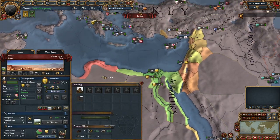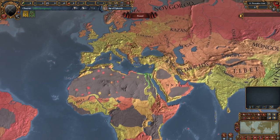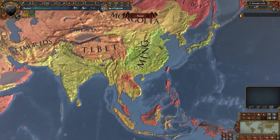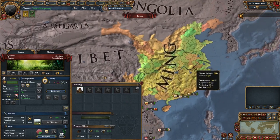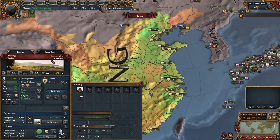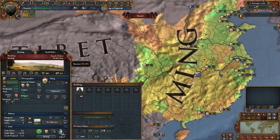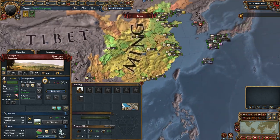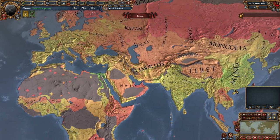The Mamluks are extremely developed — 446 dev here in this province, 526 dev in Alexandria — but look, they're only making one ducat in tax and one ducat in production, because again it scales. These regions around the Nile were a lot more developed than some places in Europe. And if you want to talk about development, we really shouldn't be looking at Europe — we should be looking at China. This mod takes China's development to a whole other level, emphasizing historical accuracy.